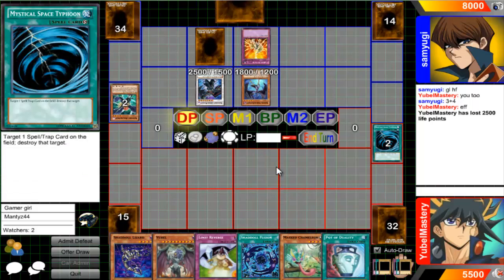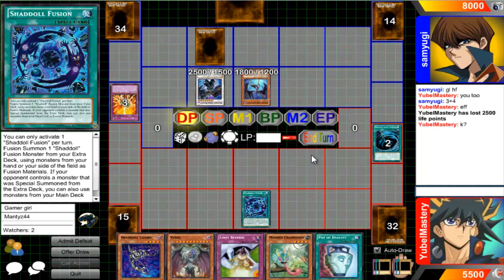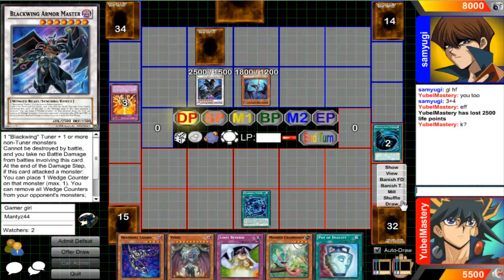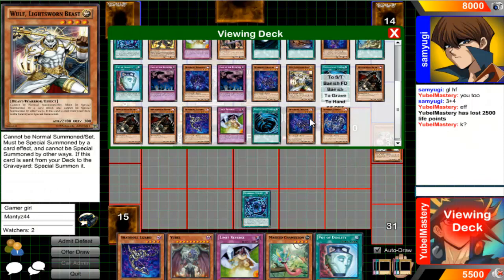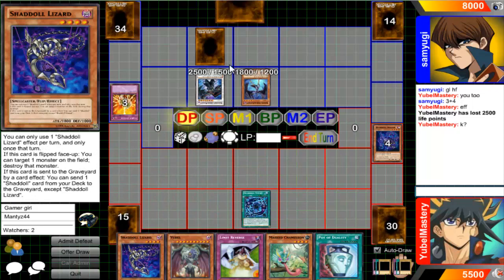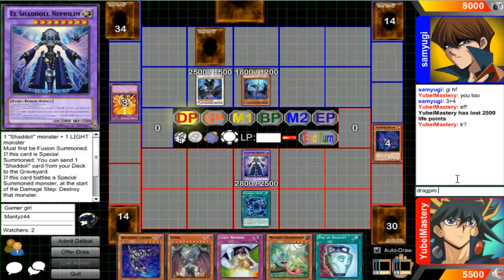Alright, Necoris attack — that's a good hit. Shadal Fusion. You have a monster from the Extra Deck right there on your field, so I will be going for Nephilim. I'll go ahead and fuse Lightsworn Wolf with Dragon and fuse into Nephilim. Dragon effect, Bear effect, Nephilim effect.